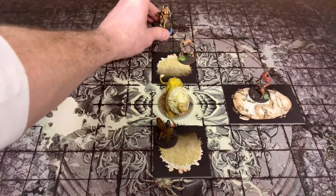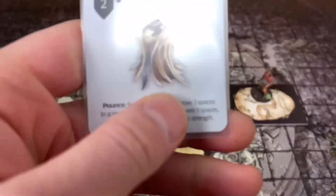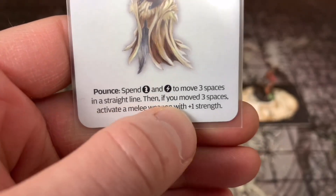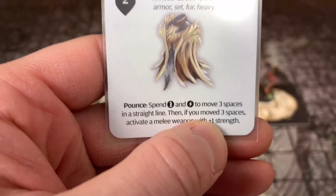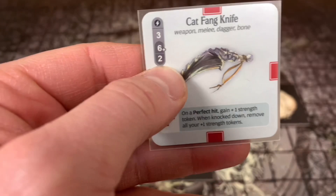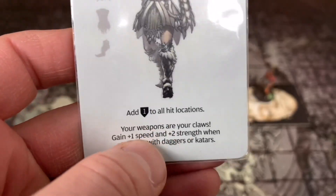Now she's going to pounce - jump in three squares and pounce. She has her White Lion Coat, which lets her use her speed and activation to move three squares in a straight line, then if you moved three spaces, activate a melee weapon with plus one strength. We're going to activate our Cat Fang Knife which has three speed. Plus she has her White Lion gear giving her an extra plus one speed, so she'll be attacking with four dice.